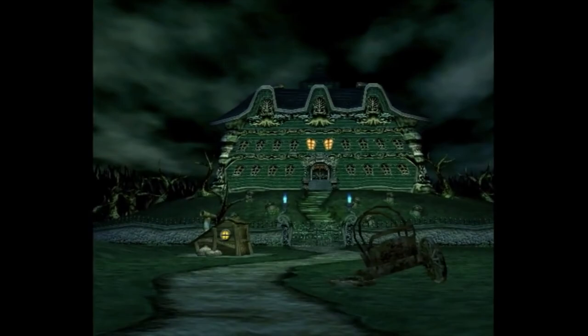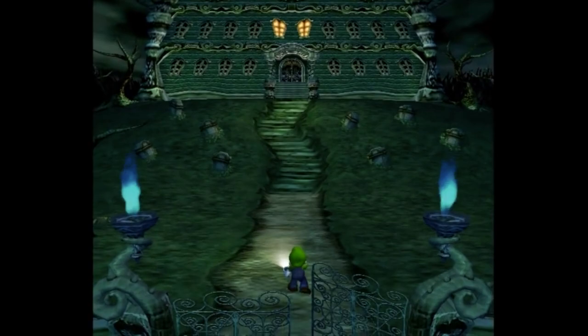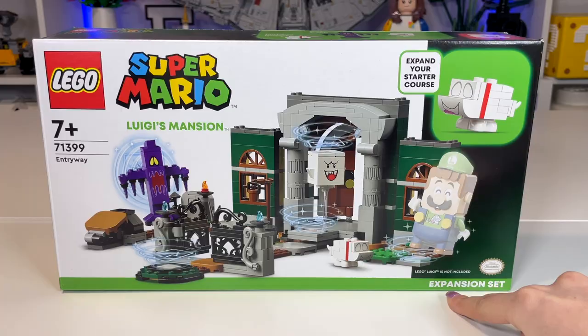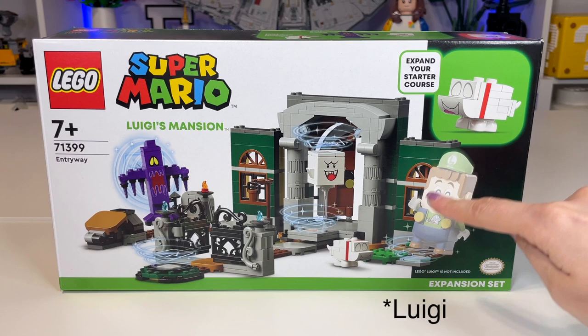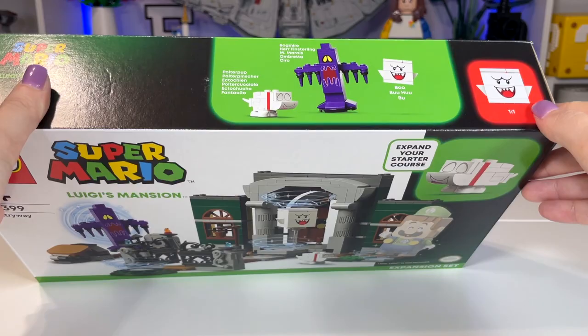Essentially what this set is supposed to be is the entryway to Luigi's Mansion as shown in the first Luigi's Mansion game. It doesn't really look too much like the hotel from the third or second one, but it's almost a perfect representation of what we see in the first game. You'll notice over here that it says it is an expansion set — you do need either the Luigi starter course or the Mario starter course to properly interact with this game.